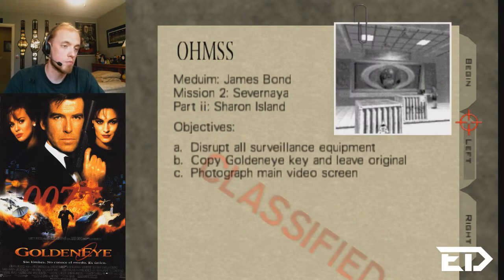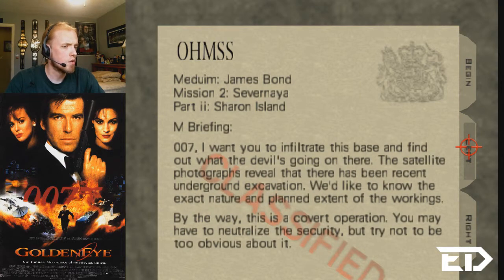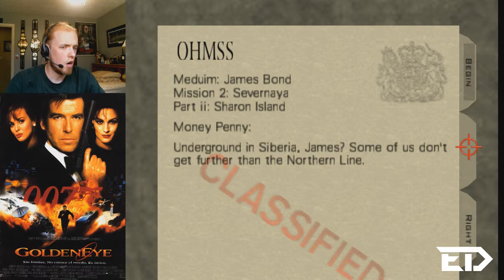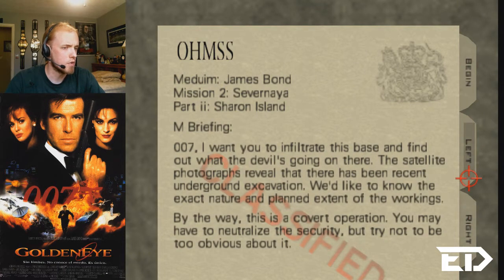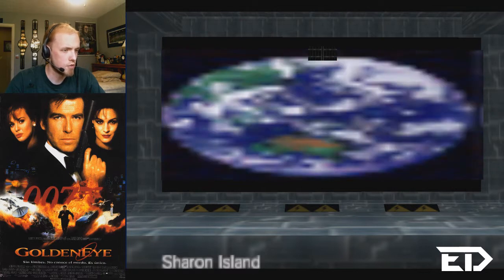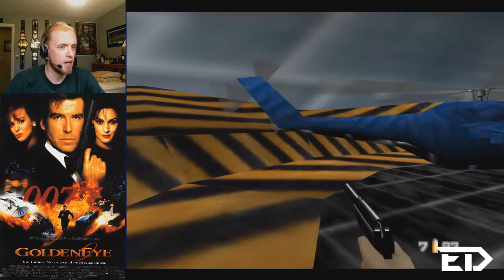Medium, as always — or Secret Agent. Say what? Okay, disrupt all surveillance equipment, copy gold Nike and leave original. It says Sharon Island, but all of these are pretty much the same. Let's just start and find out what happened. There's different music, and looks like the bunker screen is different. Have I just completely missed something here? What the hell is this?